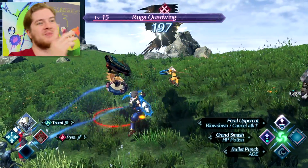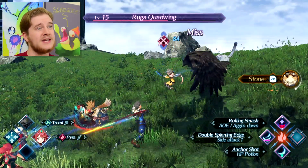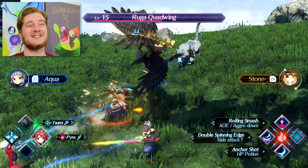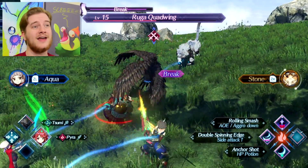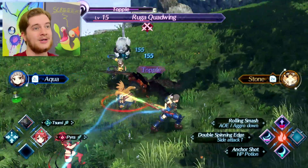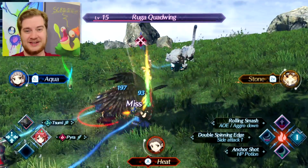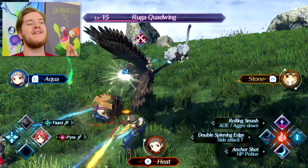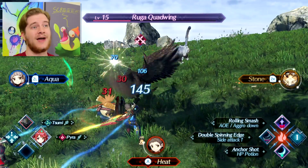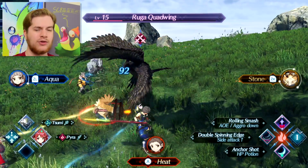Another thing I wanted to mention is attacking position. Now, Double Spinning Edge on the left-hand side says 'side attack up,' and that means if I am at the front, I will deal a decent amount of damage — but if I'm from the side, you'll notice a special design around the numbers, which means I'm doing extra damage. So if you see 'side attack' or something like that, depending on where you're positioned, make sure you're in the right place for the right ART.